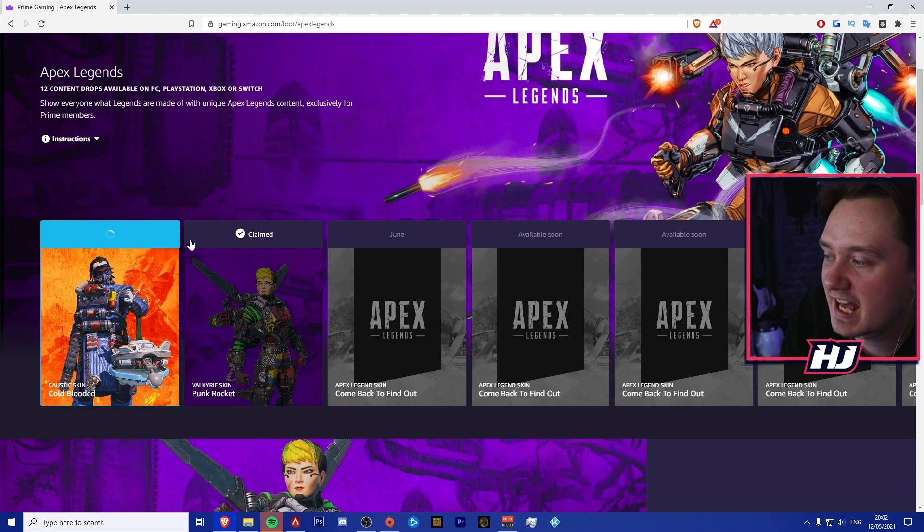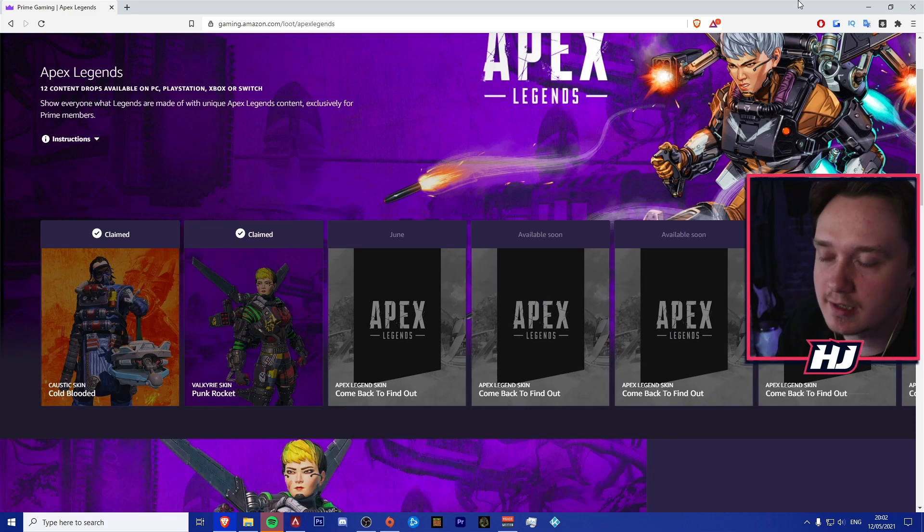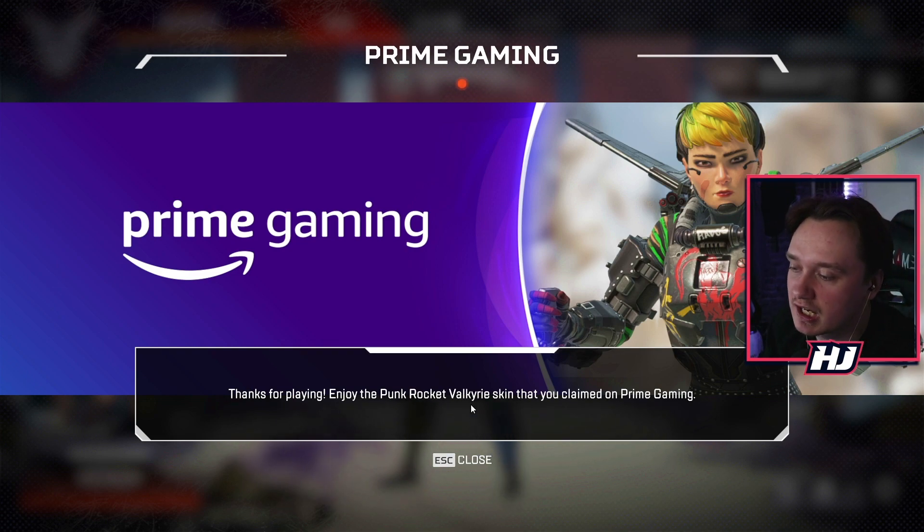I'm also going to claim the Caustic Cold-Blooded skin because I don't really play Caustic, but it's nice to have an extra skin here and there. Now I'm just going to head back over to the game, and as you guys will be able to see, we will have the new skin. If you have the game already open, the best way to do it is actually to close it because you might not see it initially. But when you restart the game back up, you guys will see that you have got the new skin. It says: thanks for playing, enjoy the Punk Rocket Valkyrie skin that you claimed on Prime Gaming.